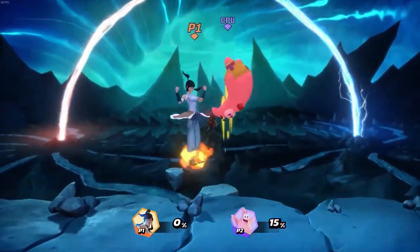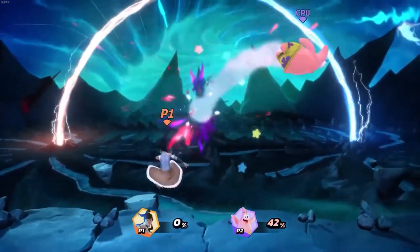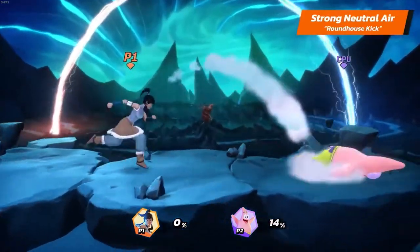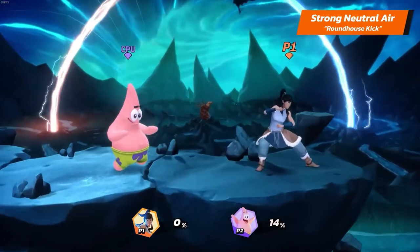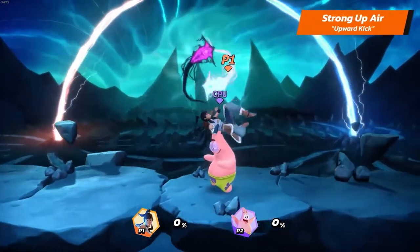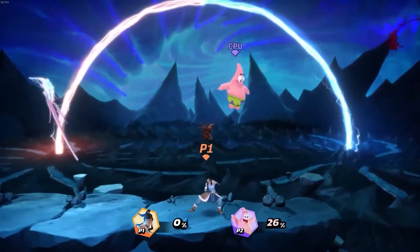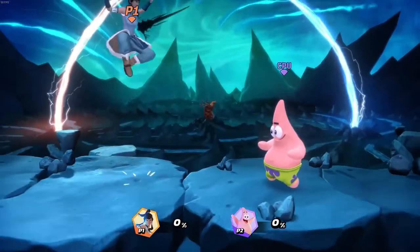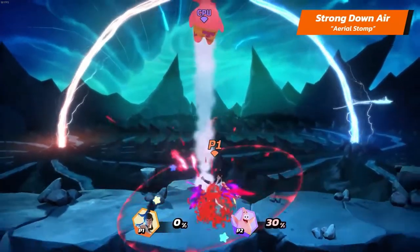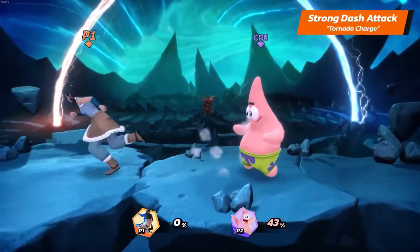Let's move now to Korra's air strong attacks. Korra's strong neutral air is Roundhouse Kick. Her strong up air is Upward Kick. And her down air is Aerial Stump. Korra's strong dash is Tornado Charge.